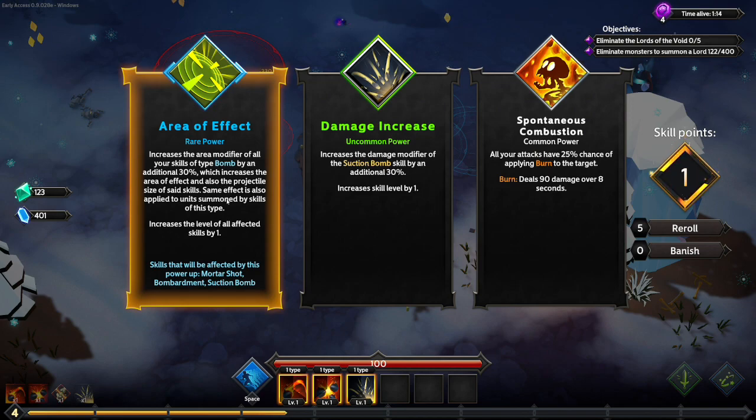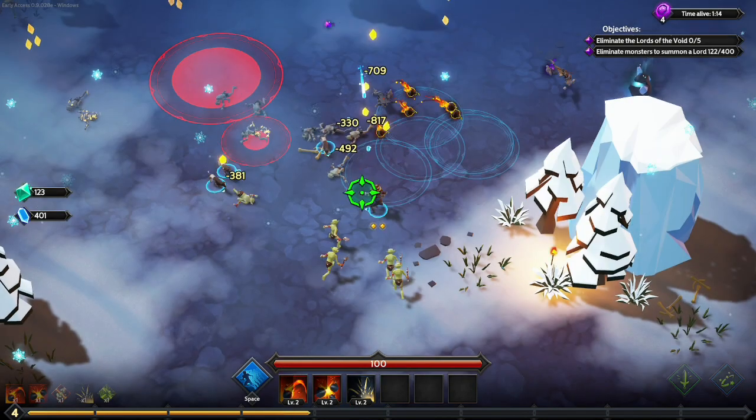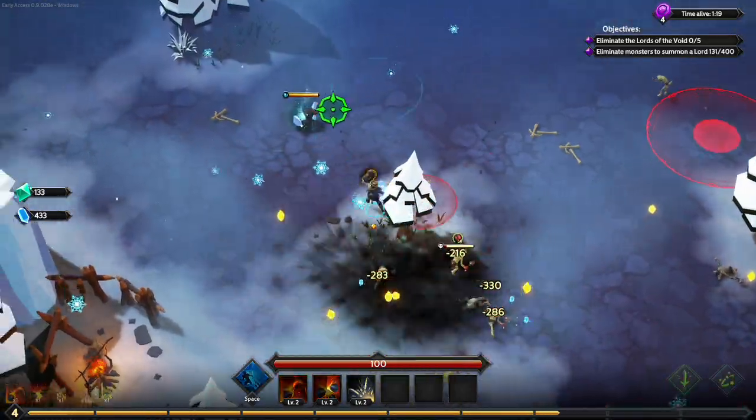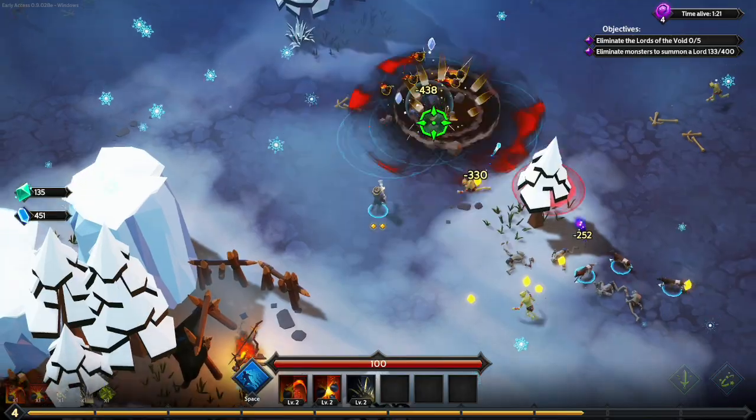30% additional area on all bomb effects — and all three of our abilities are bomb effects so far, so we are going to be covering the screen with explosions! Let's get some crafting mats here.